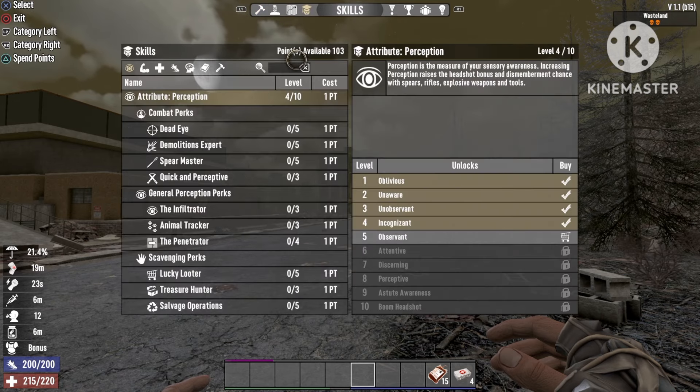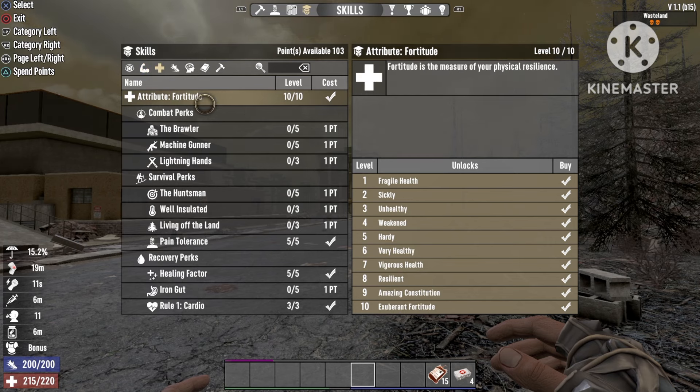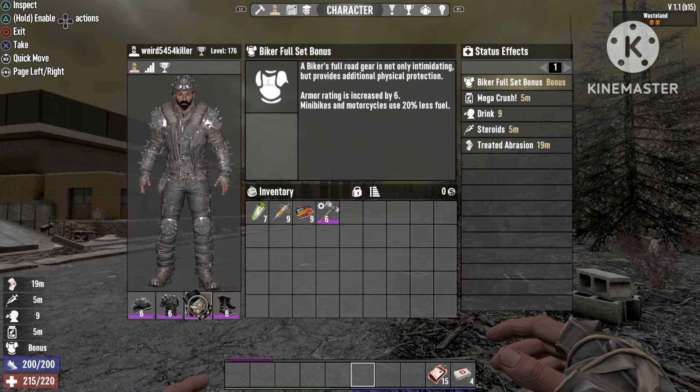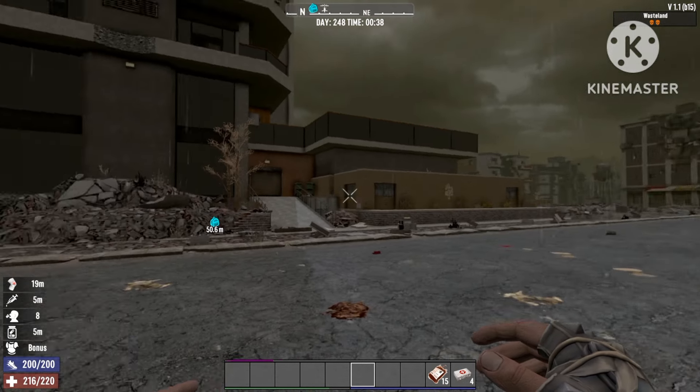For perks, go to Attributes — Strength — and max out Skull Crusher and Brawler. Then in Fortitude, go 10 out of 10 Pain Tolerance, 5 out of 5, and max out Healing Factor and Rule 1 Cardio. In Agility, go 10 out of 10 — that's specifically for Parkour, because parkour works so nicely when you get cornered with this build; it lets you jump straight over all the zombies. For gear, use the full Biker set for maximum melee damage. Thanks so much for watching — till next time.